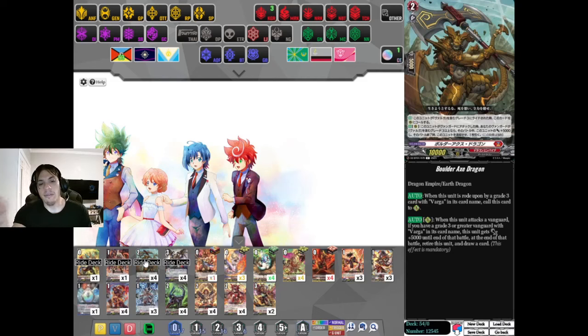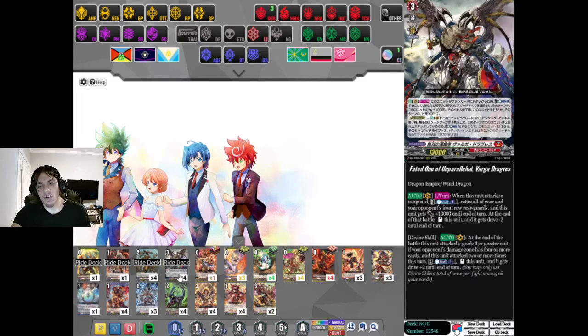That's really, really good because of the way Varga Dragas' skill works. So you can swing with this guy first, get a draw, ditch it, and then you don't have to worry about the negative effect of Varga Dragas. The Vanguard skill is: once per turn, when this unit attacks a Vanguard, Counterblast 1, retire all of your opponent's Front Row Rearguards, and this unit gets plus 10,000 power until end of turn.